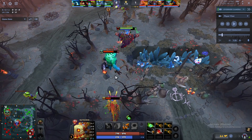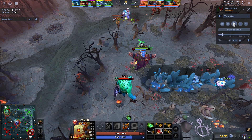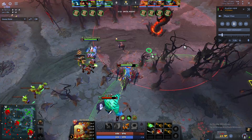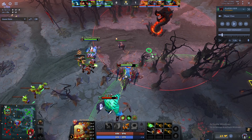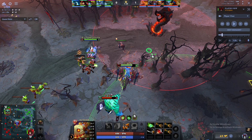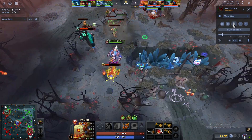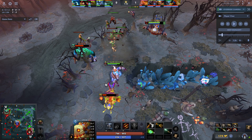Tidehunter is coming at me and Venomancer too — I think I should have just run away here instead of waiting; that was a mistake. I right-click again and take a Gale, but I was far enough that I'm already under tower attack range, so they can't fully utilize it. Also, Batrider has a lot of HP — going on a full-HP Batrider is very hard to deal with.